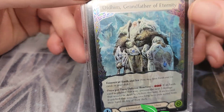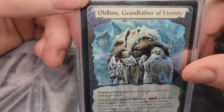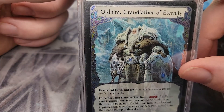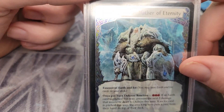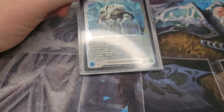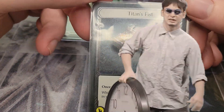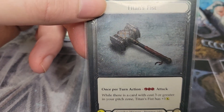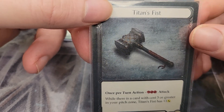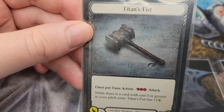Before we get to the juicy parts of this deck, first and foremost this is a fatigue deck. It's looking to exhaust your opponent's cards and basically make it where they only have blue cards left in their deck, or even no cards left. When you're playing a fatigue deck your biggest opponent is time, and I'll get into how we can avoid that. A lot of players do not like going against a fatigue deck, so we'll get into what we can do to help mitigate a negative experience and bring out a positive one.